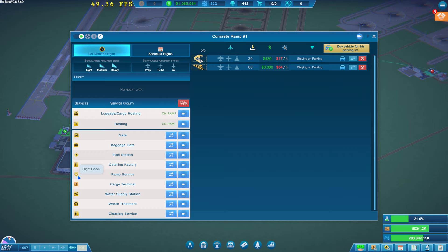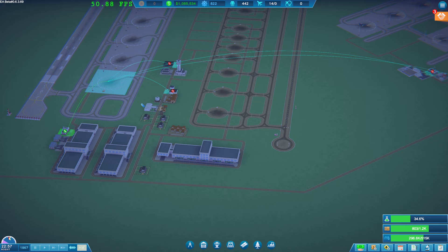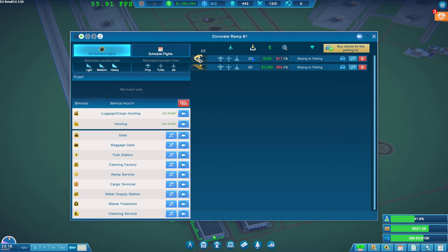So the ramp flight check is what we need - they're all showing 'facility not linked'. We've got it down here already connected. I don't think you can have more than one of these.